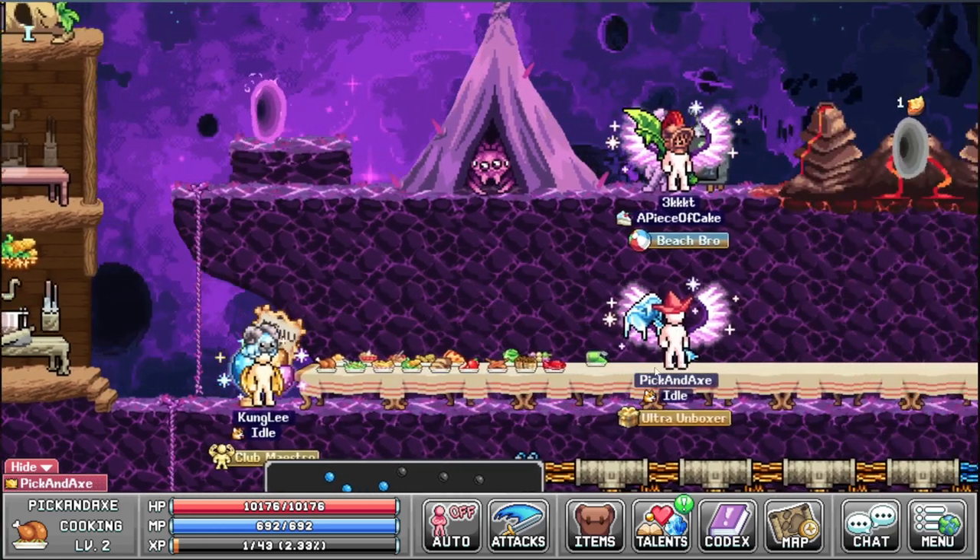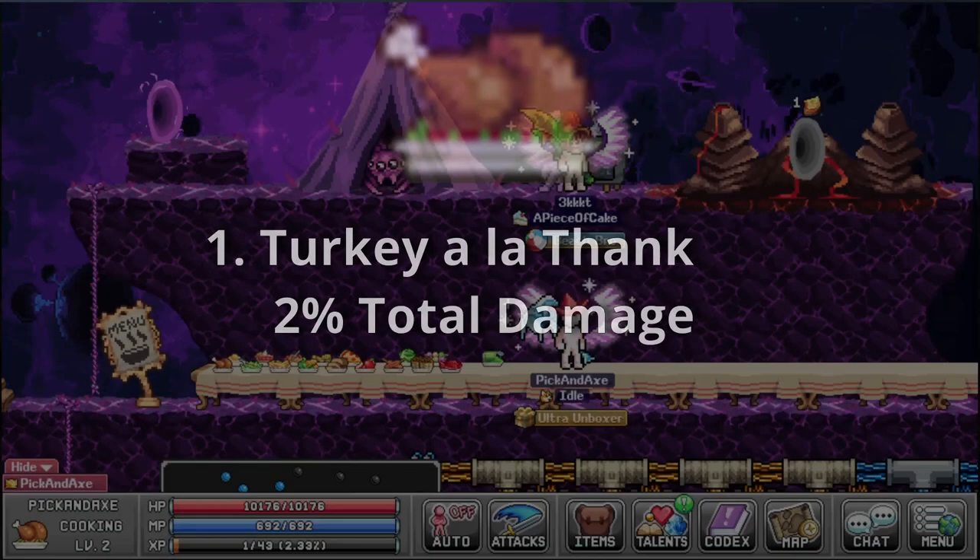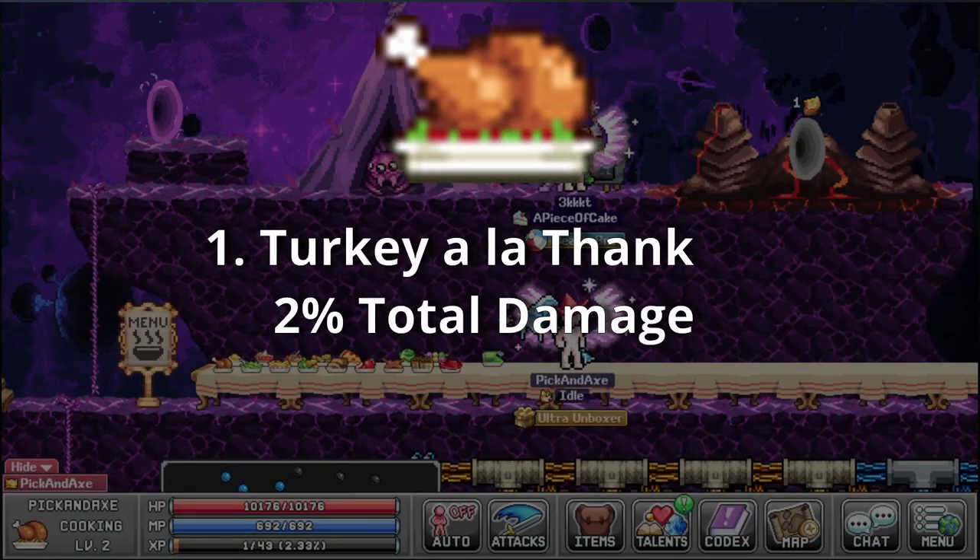So let's jump up on the table and take a look. The first one is Turkey a la Thank — 2% total damage per level. Do I smell gratitude? Oh no, that's colonization.